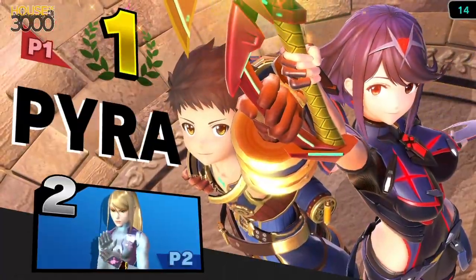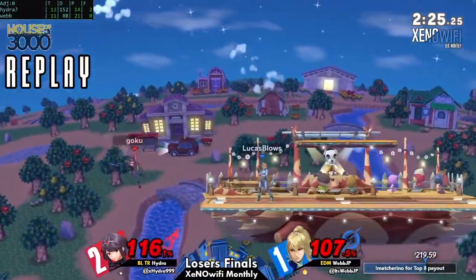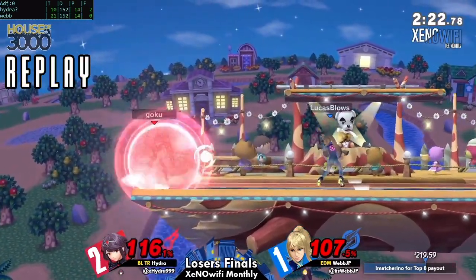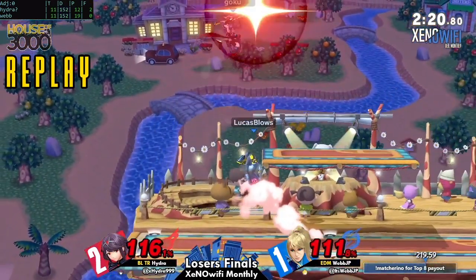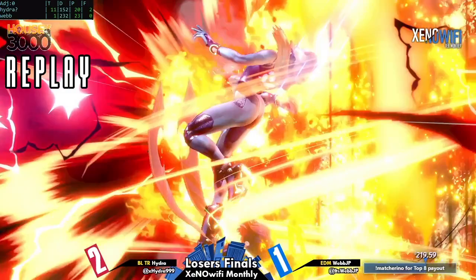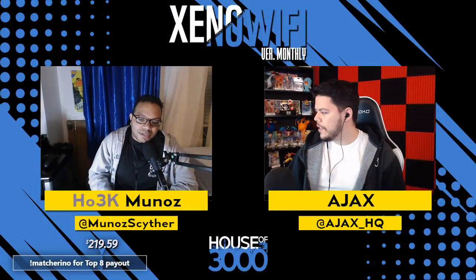Good job from Hydra shutting it down. Webb was looking incredible, but the Cinderella story of the night — the dark horse — as you were saying before, Hydra has been cruising. People who were believing in Hydra in the chat are definitely looking smart right now. He's been absolutely tearing through people. Whoever put him in losers, he came all the way from losers from pools earlier — who in the hell put Hydra in losers earlier? Where are you?